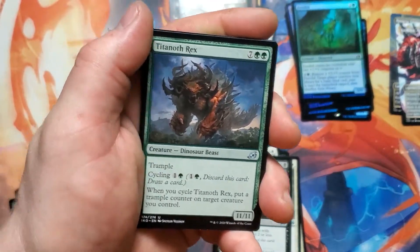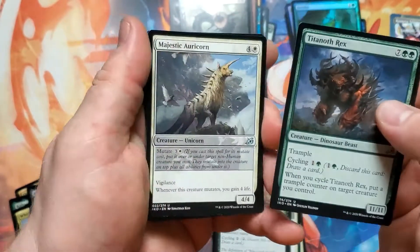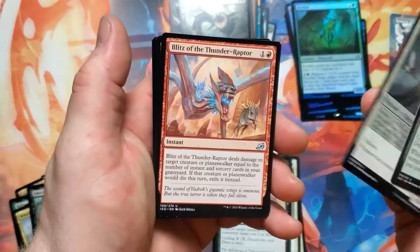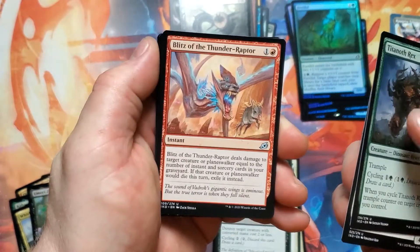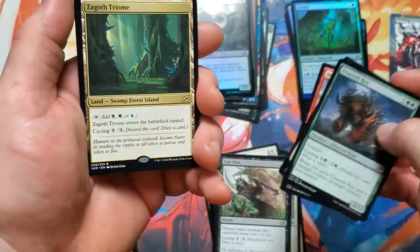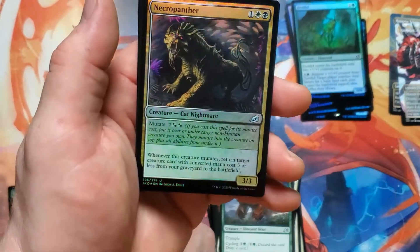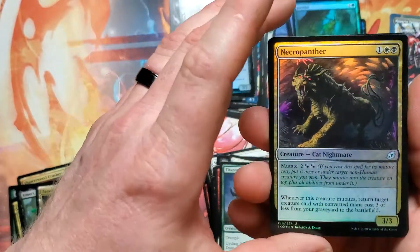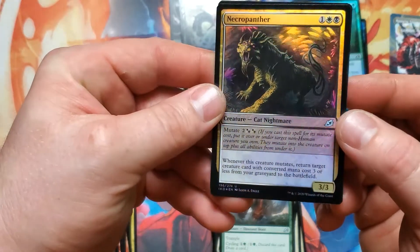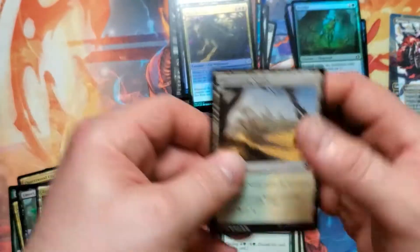I keep seeing all the shiny stuff in the back — Titanoth Rex, majestic Uricorn, Blitz of the Thunder-Raptor. Oh my god! We got the Zagoth Triome — that is brilliant! Such a good set. We're almost there.